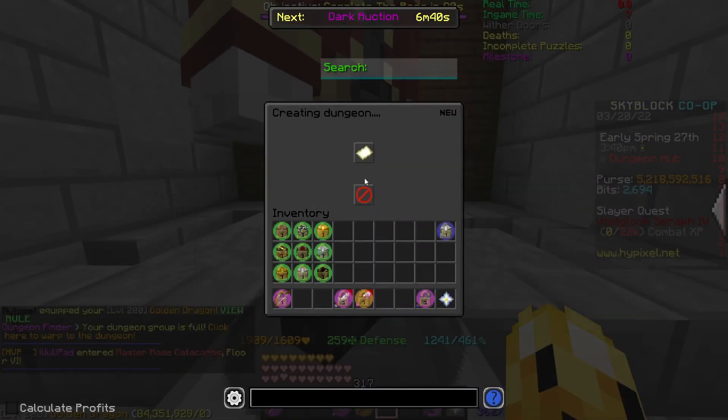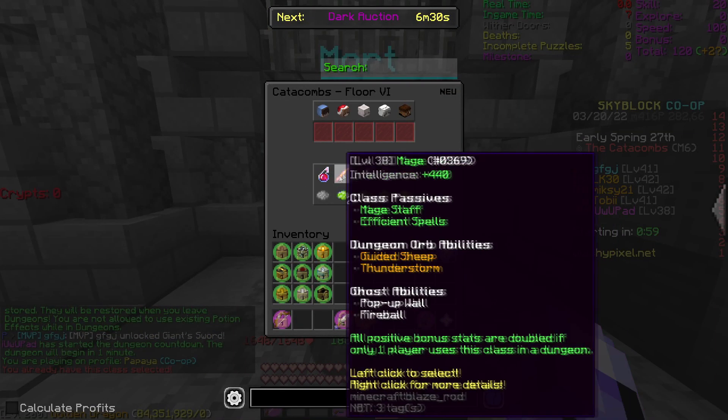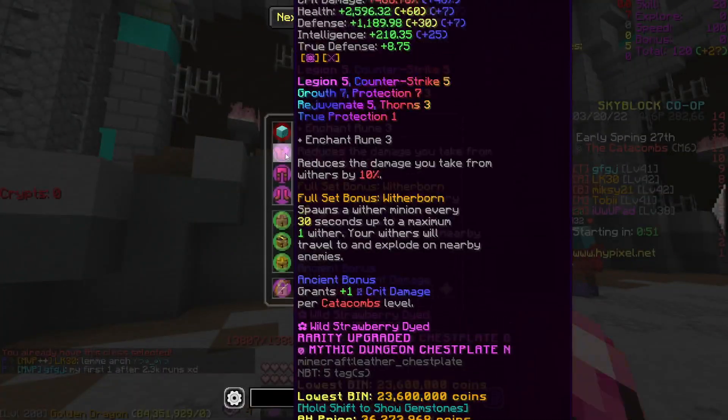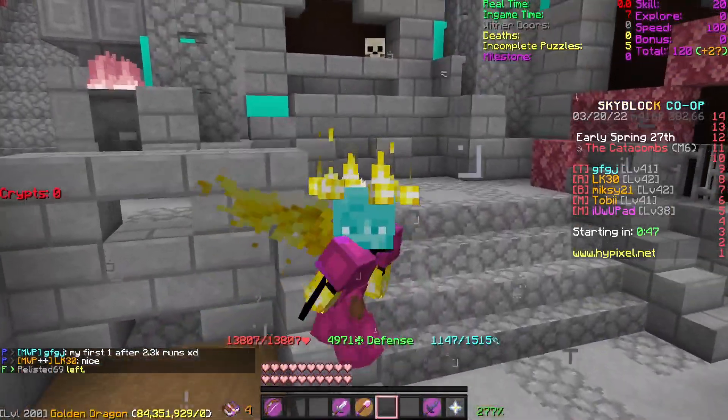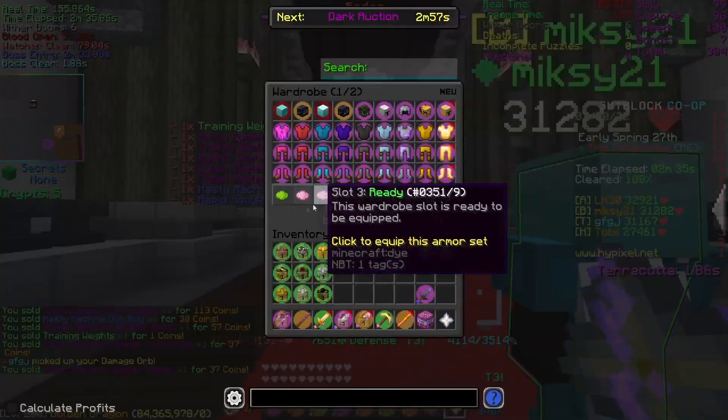We're going to enter an M6 run and I'll select the Mage class. For the clear itself I'm going to be using Necron armor just because it's easier for me to clear with Necron and a Terminator. We just entered the boss room and I'm going to swap out for my LCM set.